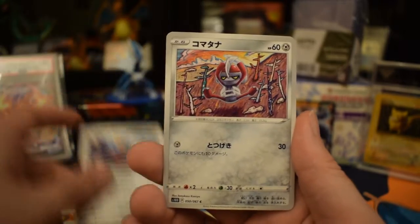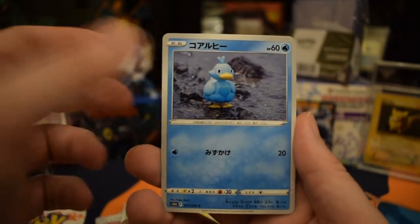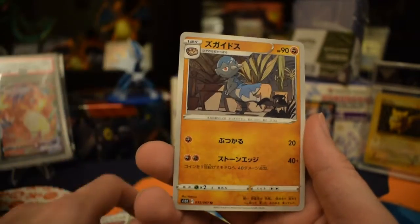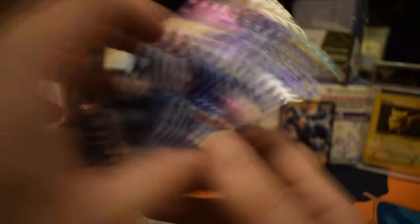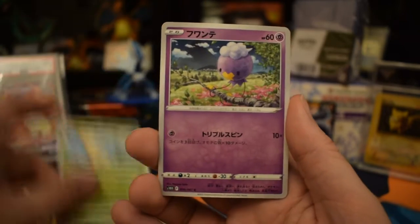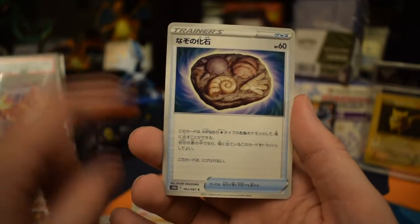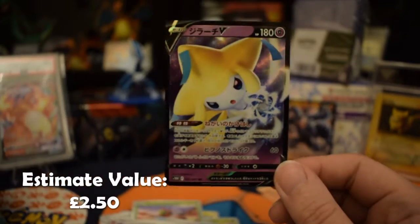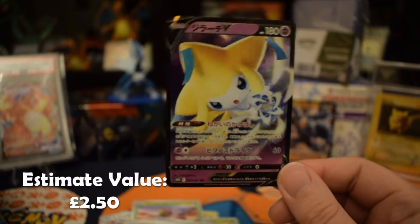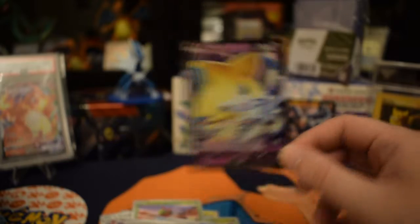Next pack - what do we get? Ooh, a cool little fighting guy there. A duck, a songbird, and a little dinosaur. Next one - this one starts off well. That's a pretty cool card. Drifloom, a little cool Growlithe - that's a cool one from the Arceus game. Fossil. And ooh, we get a cool V card - a Jirachi V in that one. That's pretty nice. Still prefer the Machamp one though. Machamp is probably my favourite card we've got so far in this set.